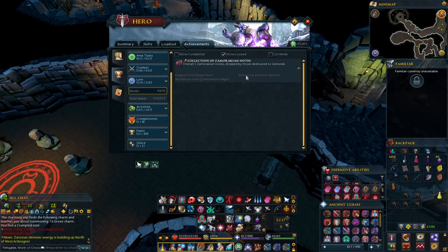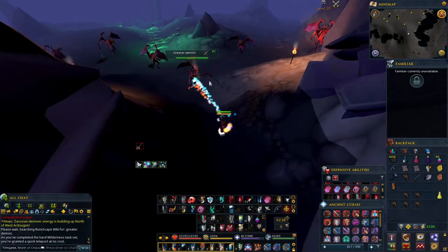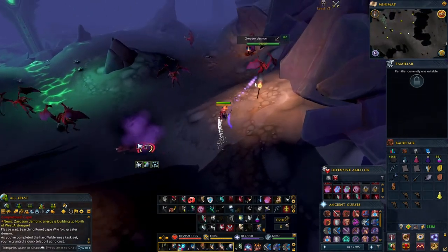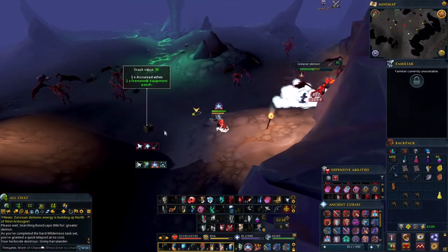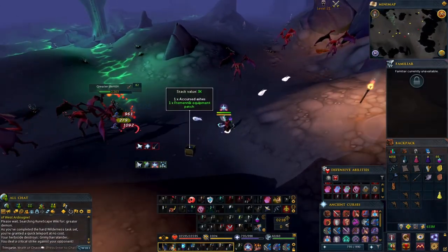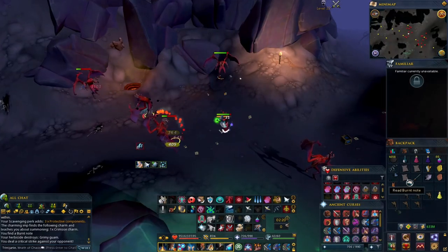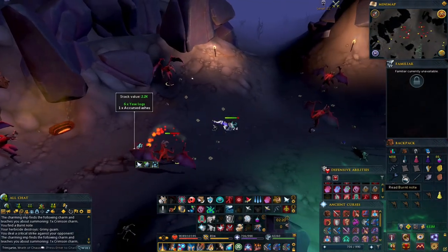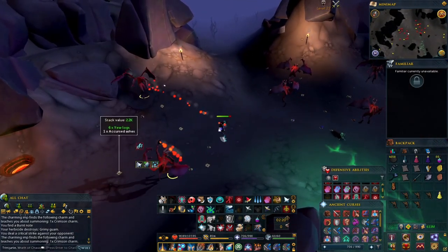Moving on to the Greater Demons for the Burnt Note. Head to the Wilderness Crater — go from the Lodestone and you'll see all the Greater Demons just lurking around. And there we go, we got the next one — a Burnt Note. That was pretty quick. Let's move on to the next one.